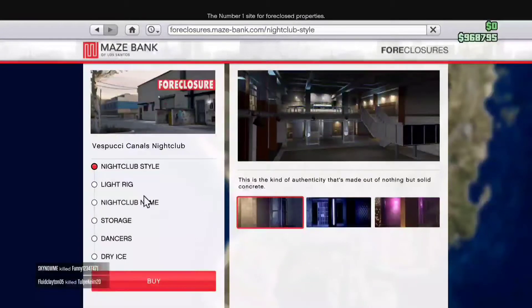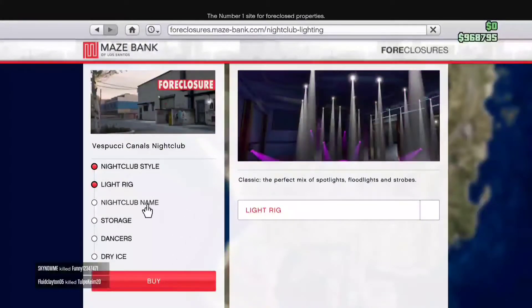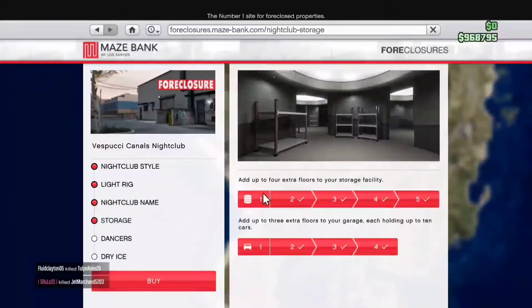Once on the storage, you want to make sure that you definitely buy all four extra supply upgrades, because once you've bought them it means that you can hold more stock within your nightclub. I'd also advise buying the garages as well, because it is another three ten-space garages.